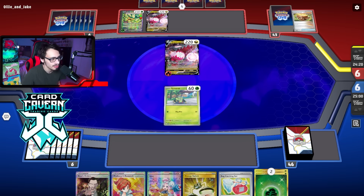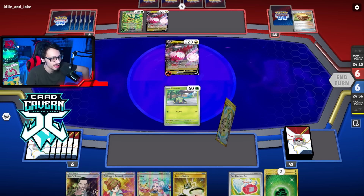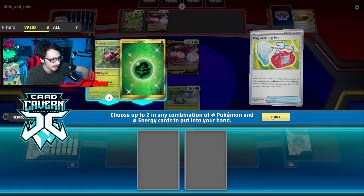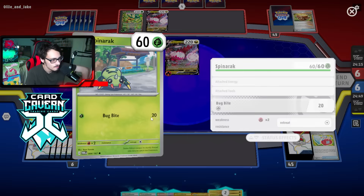We have to Research here. Ideally we hit an Ogerpon off Bug Catching Set — that'd be nice. Let's see what else I have — just a pass. We need to be going first not second in this matchup — that ultimately could decide the fate. Unfortunately this Bug Catching Set gets us nothing useful.